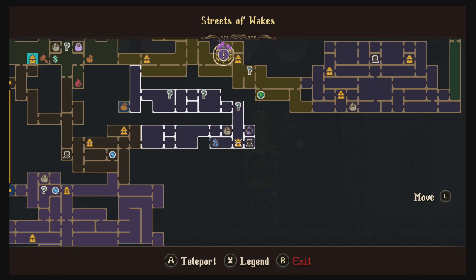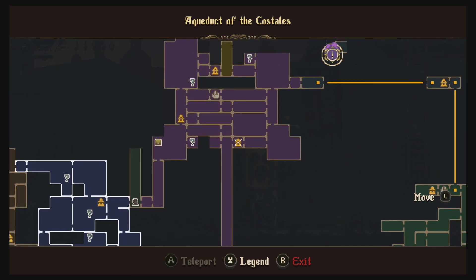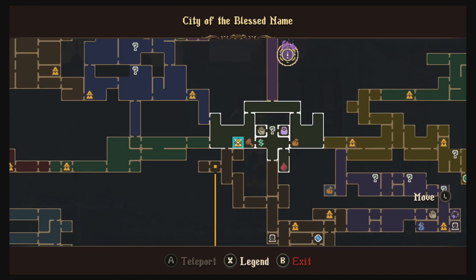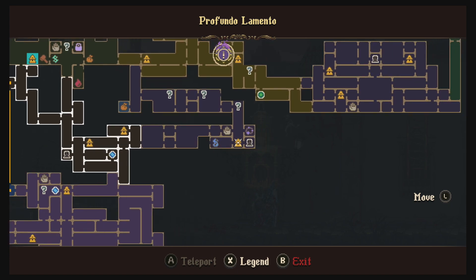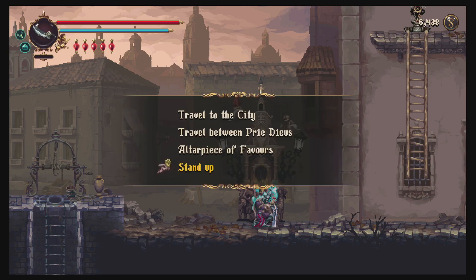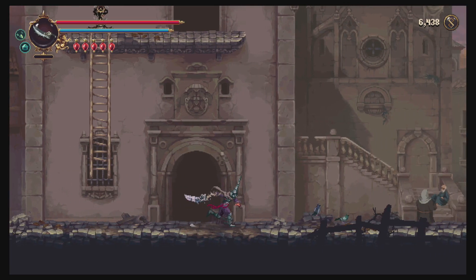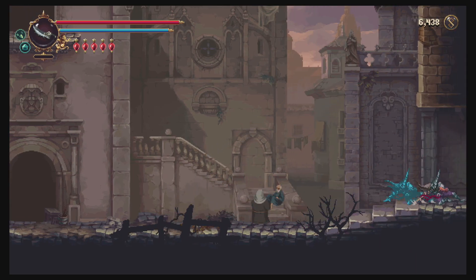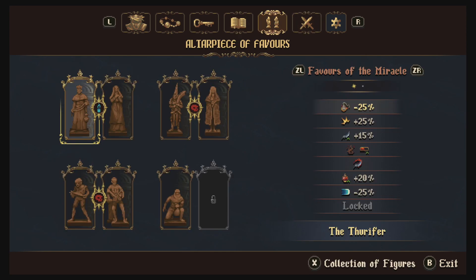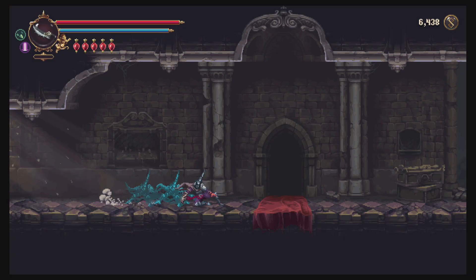Let's take care of this first, and then I think I'm actually going to go back this way. I think we also need the 12,500 for the last sister. Got that, got that, got those. We may as well just take the long way. Also, we can change that back to something more fun.